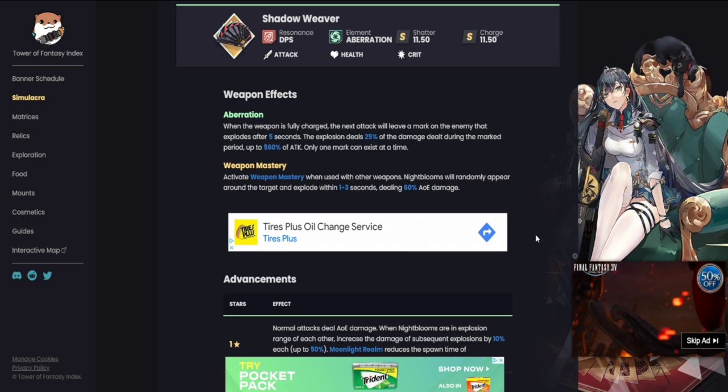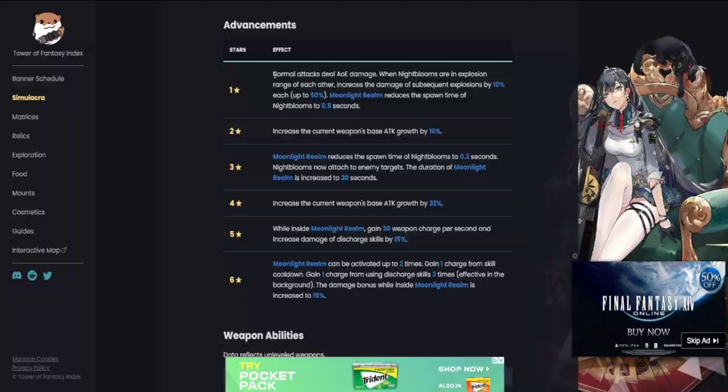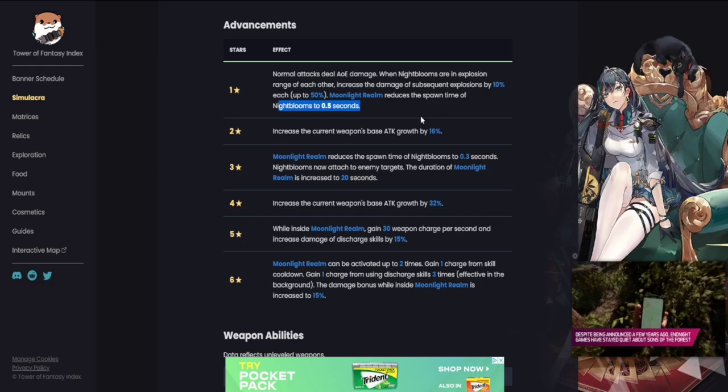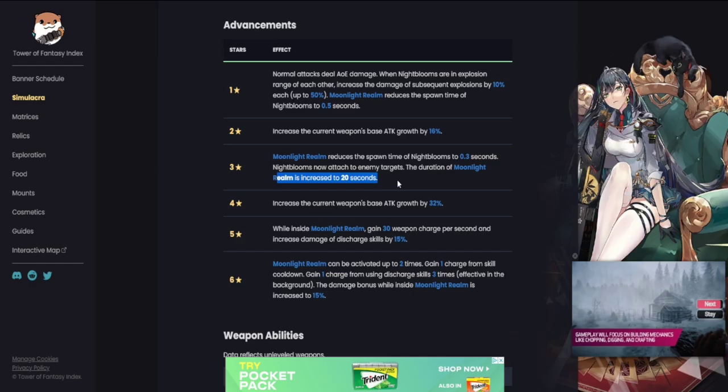Moving on to the advancements — each really just boosts Lin's damage. At one star, normal attacks deal AOE damage; when night blooms are in explosion range of each other, the damage of subsequent explosions increases by 10% each, up to 50%. Moonlight Realm reduces the spawn time of night blooms to half a second — that A1 is really nice. At three star, moonlight realm reduces spawn time further to 0.3 seconds, and night blooms now attach to enemy targets, with the duration of moonlight realm increased to 20 seconds.